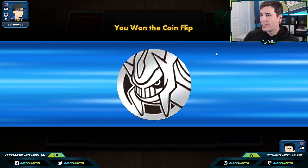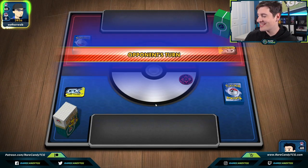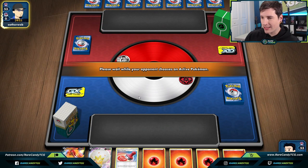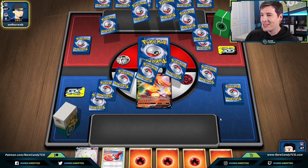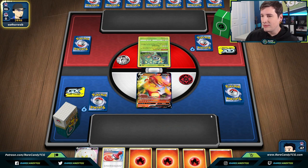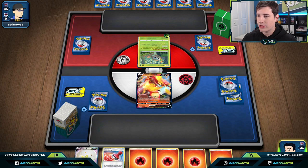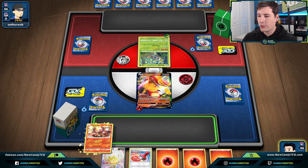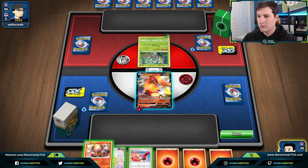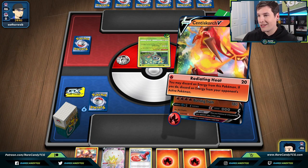Game 3. Opponent has a grass deck box, so that seems good for us, but we do want to go second. They have the Doge coin so it could really be anything. Oh my god — if this is grass we can actually still lose. If it's Decidueye, maybe we're in an okay spot because we still have Volcanion, and the first attack on Centiskorch is pretty good. This is actually a little bit unfortunate, so I think we're just going to save this hand and go for the Radiating Heat.